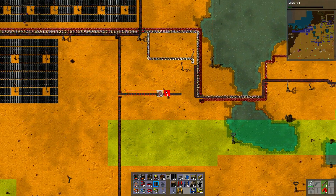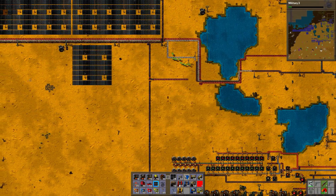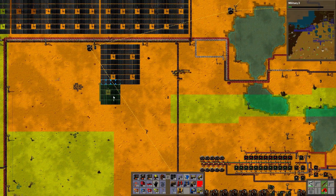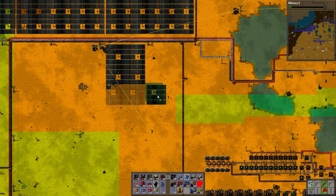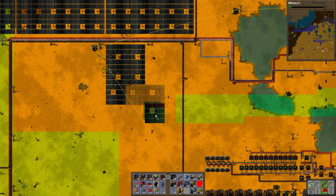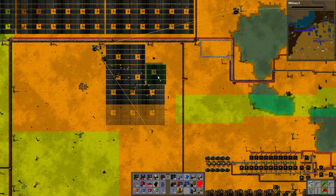Robots, please get rid of this. I should move coal as well — it shouldn't be that close. Anyway, let's continue setting them up. I need a lot of accumulators as well. Next level robots are going to make this so much easier.